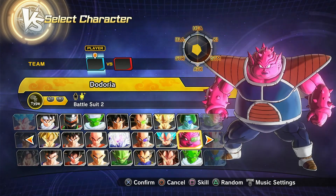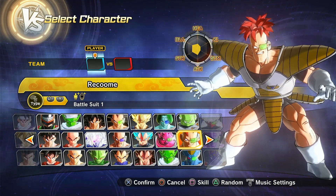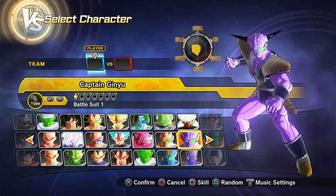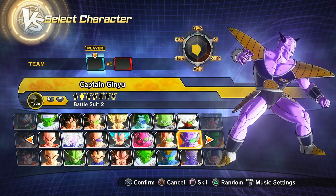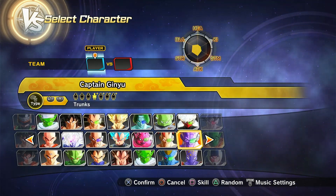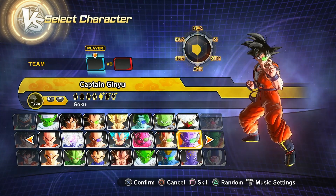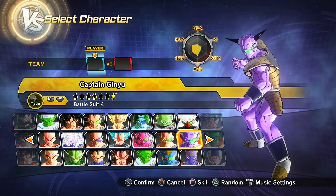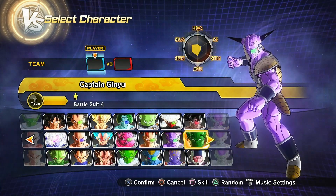Then we have Dodoria with and without his scouter, then Recoome — regular and Battle Damaged. Then we have a few versions of Captain Ginyu: regular Captain Ginyu, Captain Ginyu without the scouter, Ginyu in Vegeta's body, Ginyu in Trunks's body, Ginyu in Goku's body, Battle Damage Ginyu, and of course the Festival version.